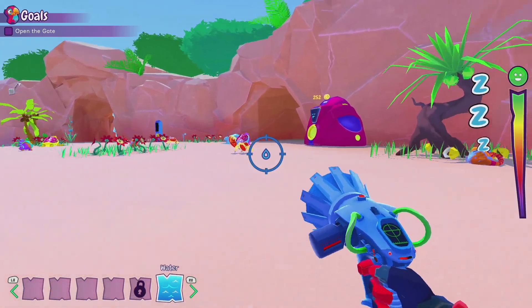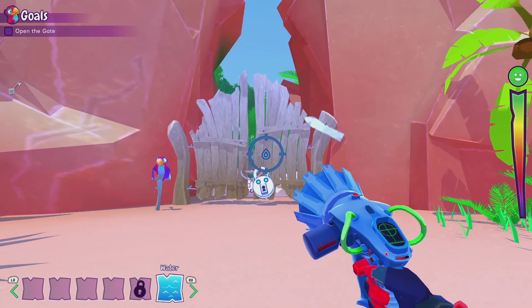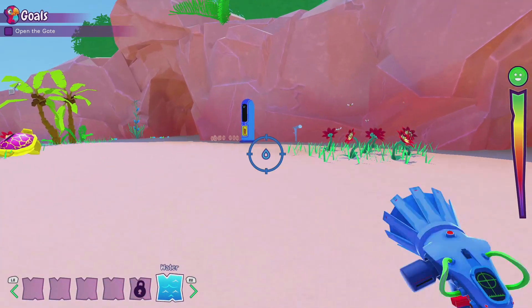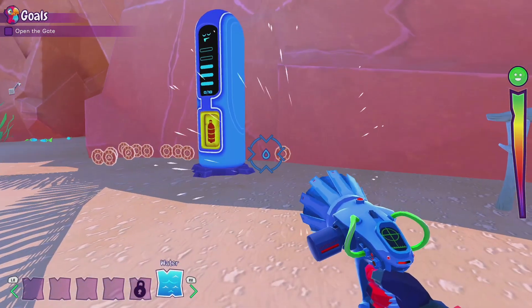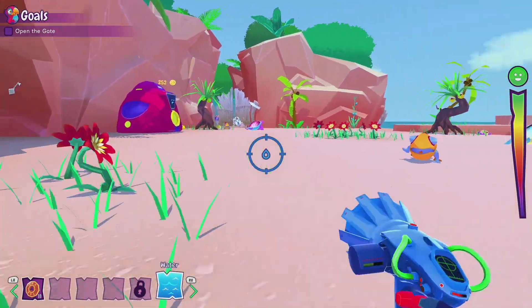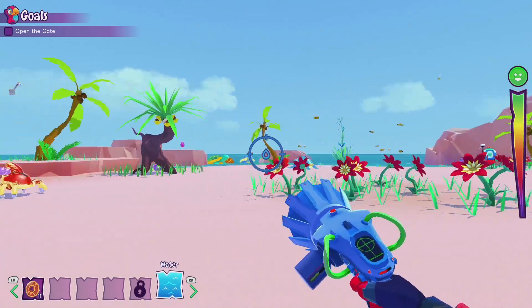We just completed Turtle Beach 100% and now we have to head over to Wala Hoa Wai to complete that 100%. First we are going to go ahead and collect all our tax coins. We did get the key from the last episode — it was right on that rock.